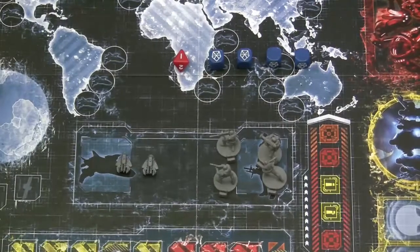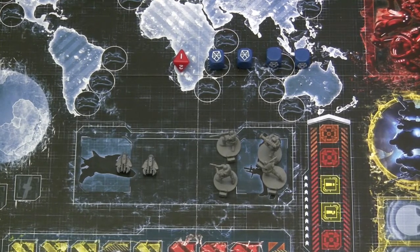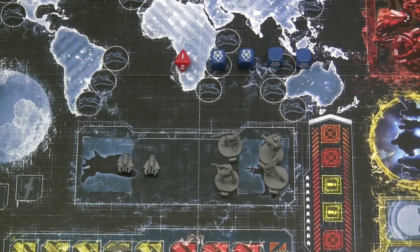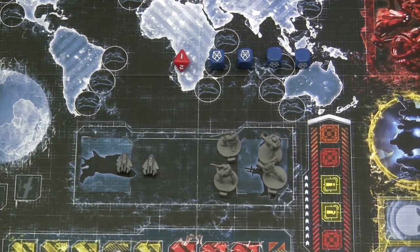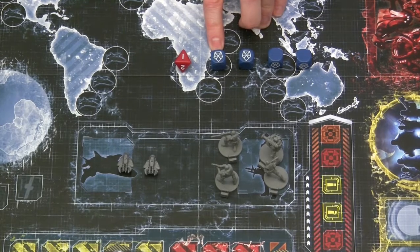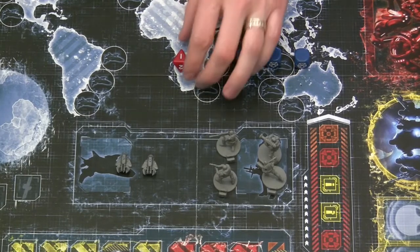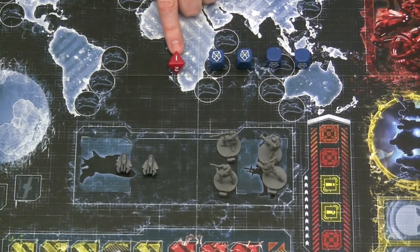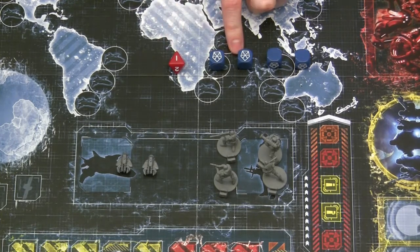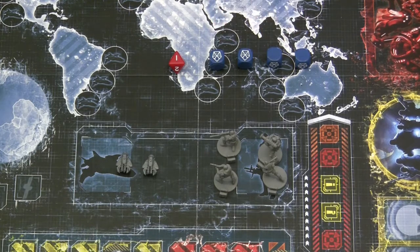XCOM the board game uses a dice-based resolution mechanic to resolve everything during the resolution phase — this is where you succeed or fail on all the decisions from the time phase. Every action has a dice resolution, and you're rolling and looking for successes. The XCOM symbol on each die represents one success; the blue side represents nothing. Every time you roll, you also roll the threat die. If the threat die equals the current threat level or less, all units associated with that roll are destroyed — even if you succeeded.